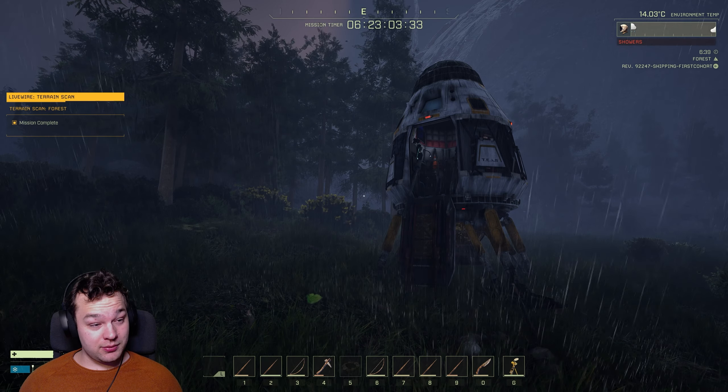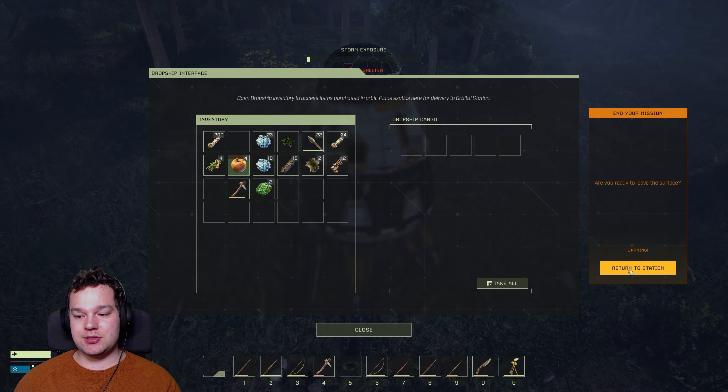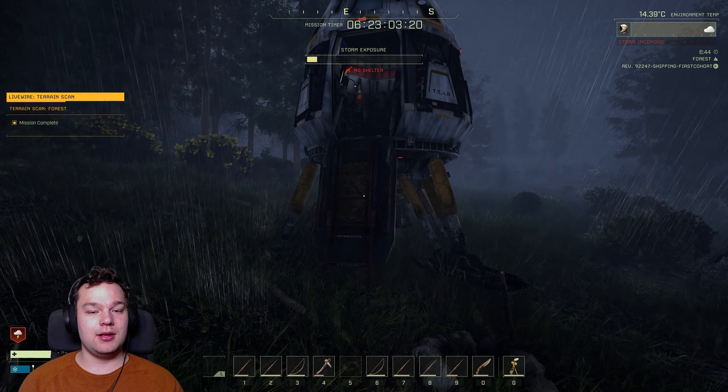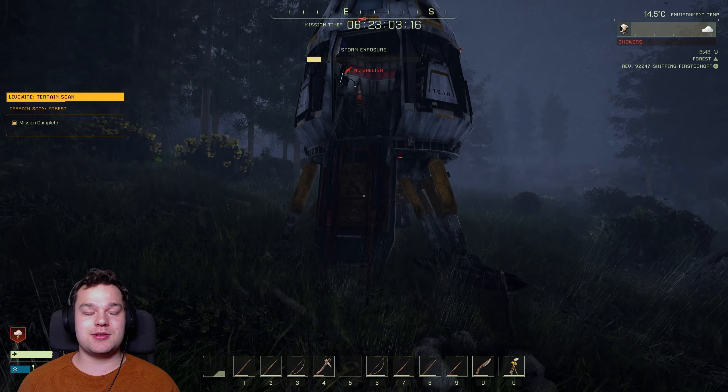When you're done with the mission, you can return to the dropship here and just click on 'Return to Station.' It will ask: 'Are you ready to leave the server?' — click Return to Station. I think you have to have completed your mission to leave, but that's how you turn in your mission in Ikerus.